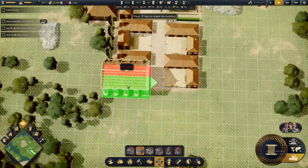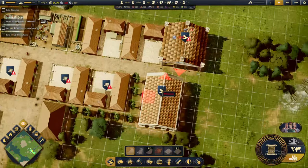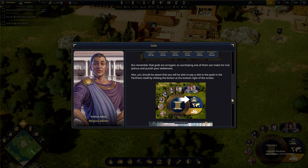Yeah it's right, it's just Mars. I think Jupiter is also a god that we want to worship — let's connect those two. Okay, so it's time to present yourself before the gods. Each of the gods demands that you build a certain number of temples in their honor for them to grant you their favor. All of this information can be viewed through the religion management window. But remember that gods are arrogant — worshipping one of them can make another jealous and punish your settlement.